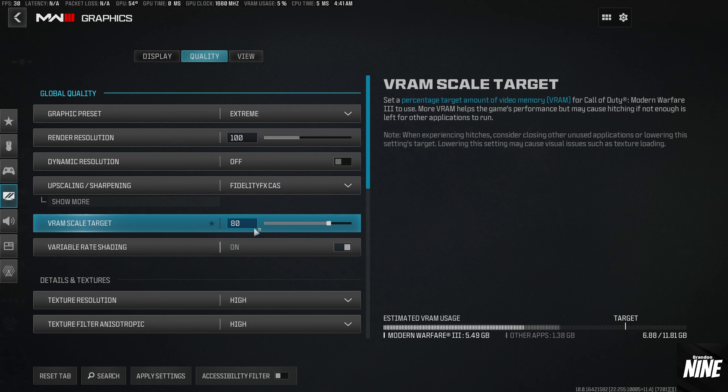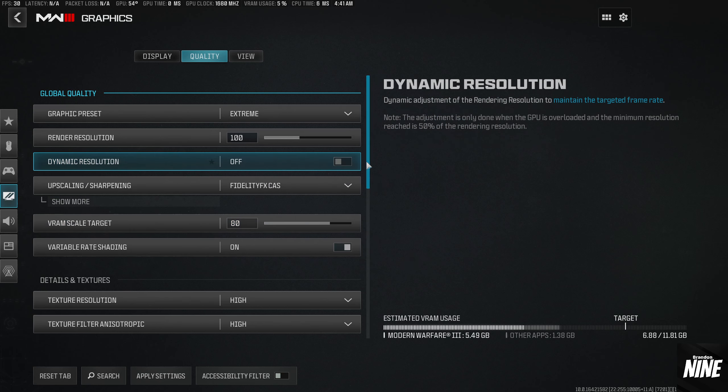For VRAM scale, I recommend most people leave this at 80. When I was testing on max settings I was hitting about 70–71% VRAM usage out of 12 gigs, so this game can use a lot of VRAM. Leave this a little higher depending on how much VRAM you have. The chart is actually decently accurate, so as long as you're underneath the target you should be fine leaving it at default.